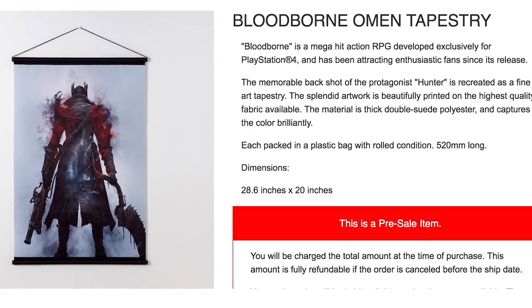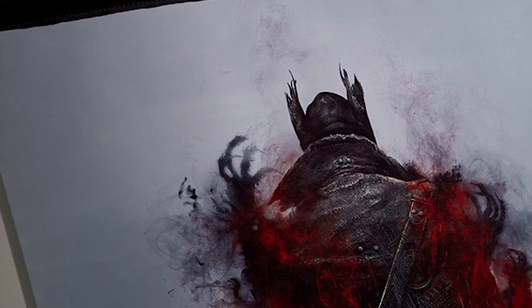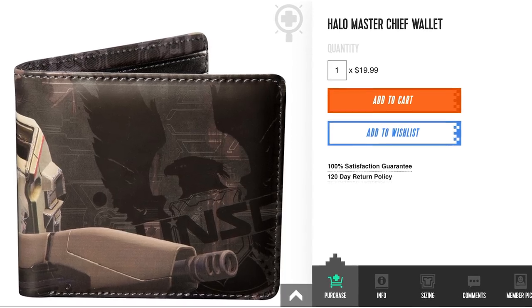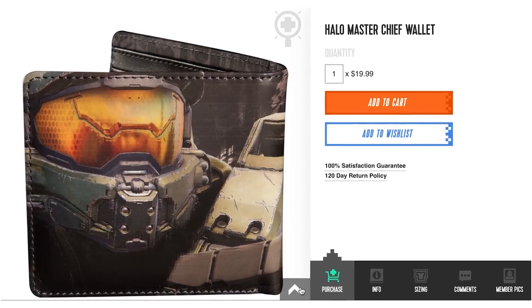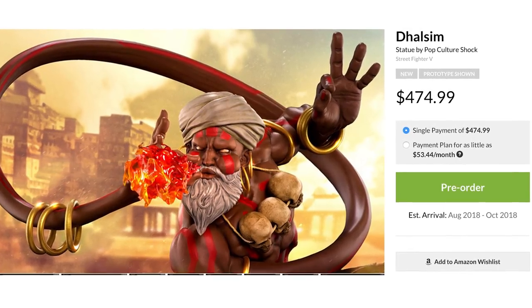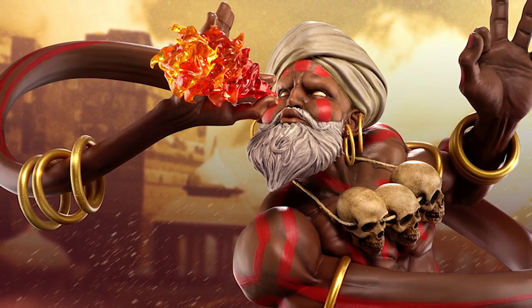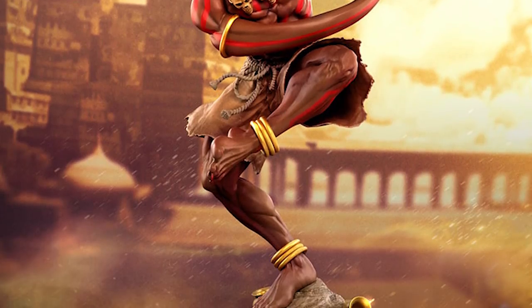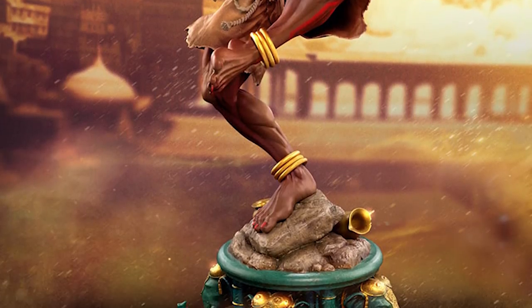Now nail this Bloodborne Omen Tapestry to your wall to hang the Hunter, and you're going to want to crack open the covenant of your Halo Master Chief wallet quicker than you can say Yoga Flame. This Dhalsim statue by Pop Culture Shock perfectly postures the stretchy Street Fighter. The stoic Yoga Warrior sits on a base modeled after his original stage.